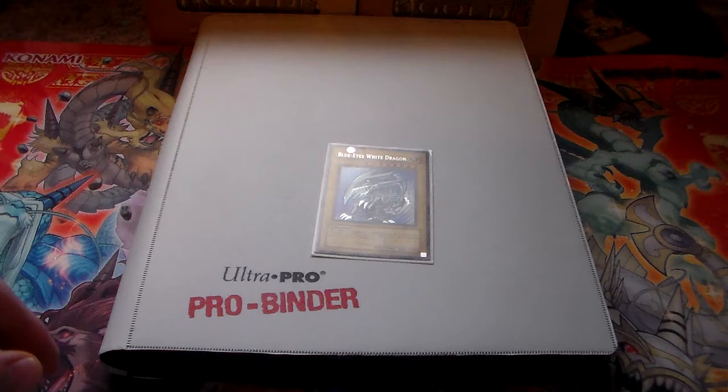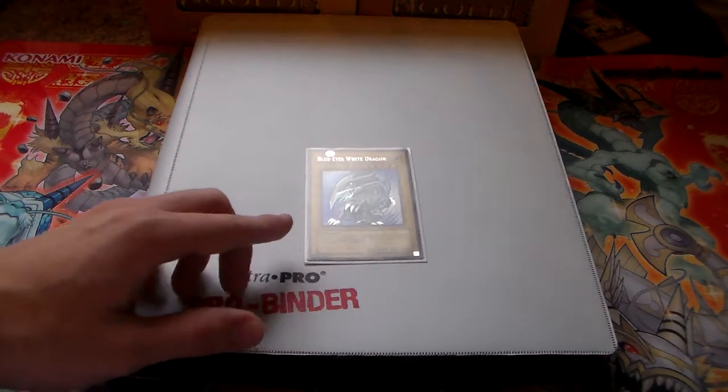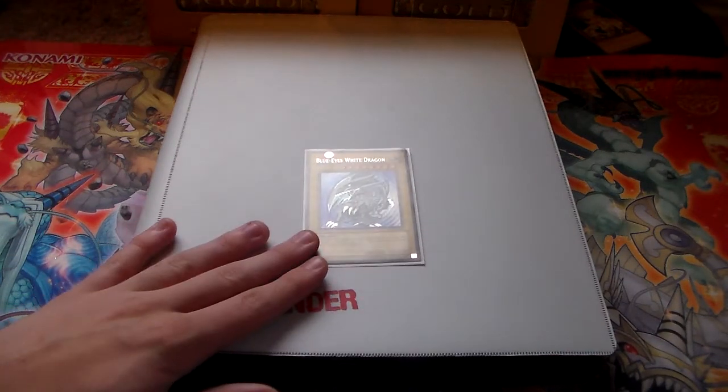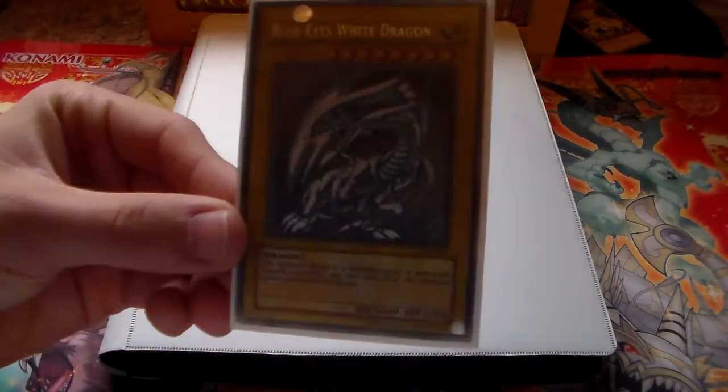My wants list is in the description down below. I'm mainly looking for Cosmo stuff right now because I really want to make that deck. If you have any Cosmo stuff — like the holo stuff — let me know. But before I get to the binder, something I do have for trade or sale is a DDS Blue Eyes.